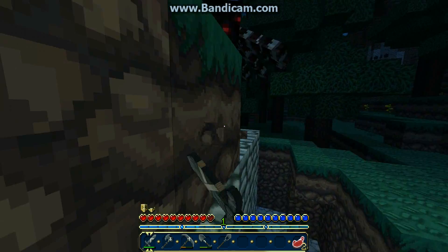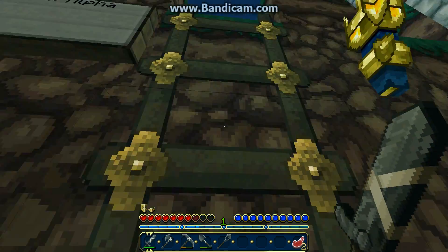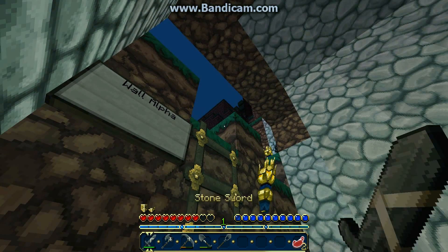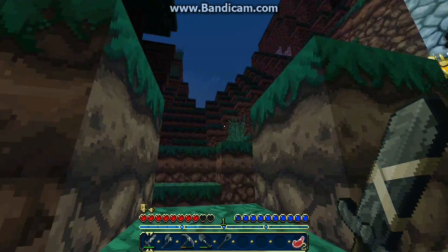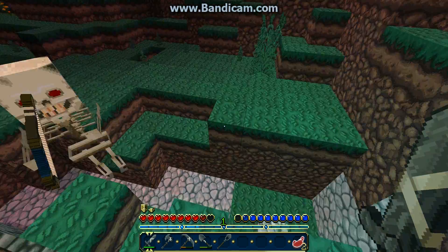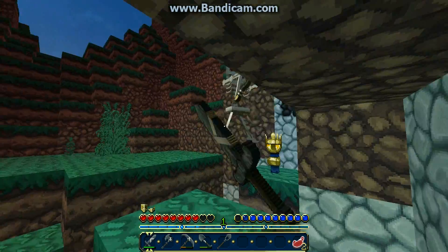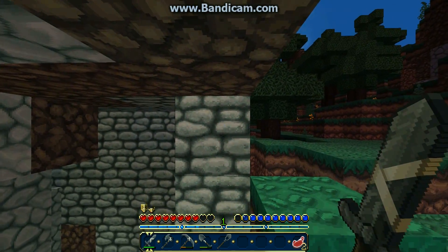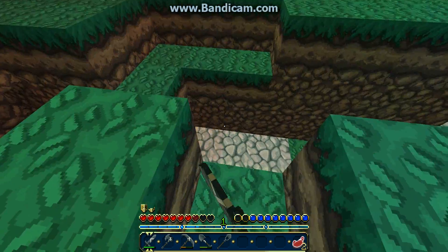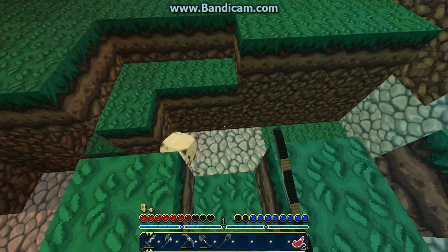You can see every mob tries to get here. It's like something in here is bringing them towards me — I guess they just love me so much. Mobs can now do parkour, great.